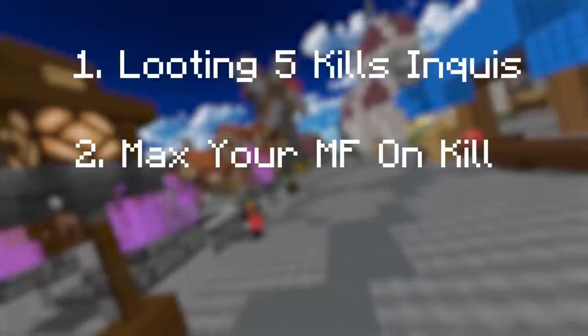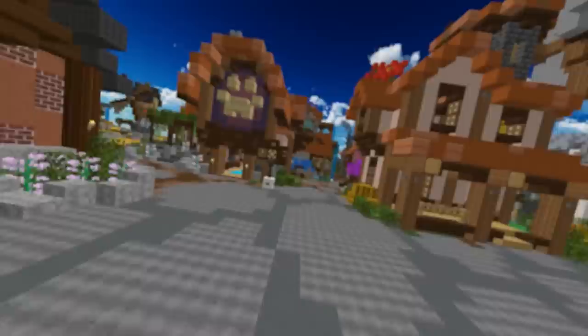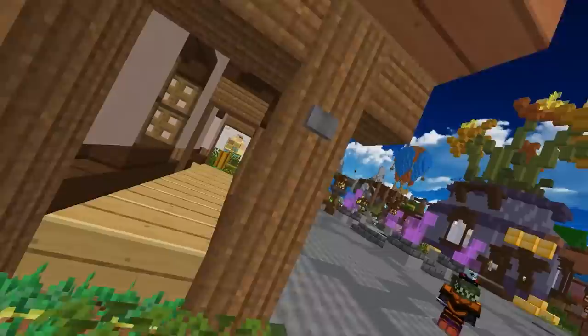To summarize everything in three steps: 1. It's imperative you have a person with Looting 5 kill all Inquisitors. 2. Always have your maximum magic find set out for those bosses. 3. If possible, use the Rat Pet to buff magic find and increase your chances of getting Chimera. If you want to have a look at my most recent Diana where I made over 3 billion coins, follow the link at the end of this video. Also, make sure you subscribe and like the video for extra Diana luck.